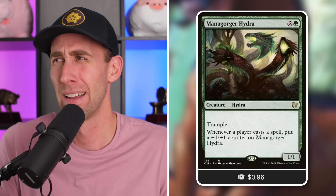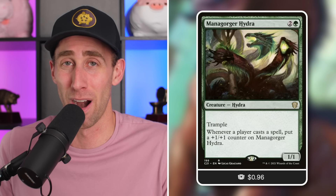Mana Gorger Hydra — a 1/1 Hydra with Trample for three mana. Whenever a player casts a spell, put a +1/+1 counter on it. 96 cents for this gem. In Commander, this can be a threat in any deck. If you just want a low-to-the-ground threat willing to wait a little, throw it in play and see what happens. It's kind of like Taurean Mauler but counting all spells including yours, and with Trample. For three mana this can become the biggest threat on the board with damage that gets through via Trample. Also works really well with Power Matters synergies, Plus One Synergies, and Hydra Tribal.